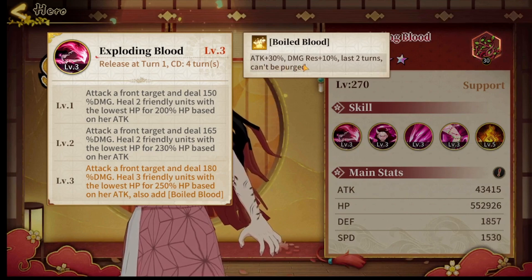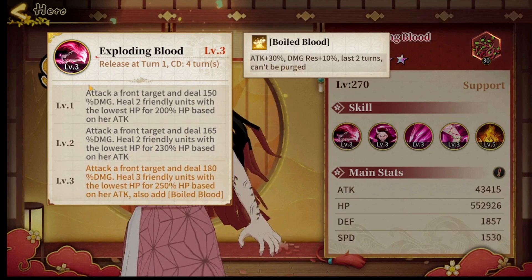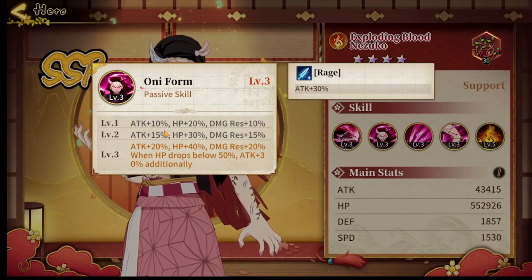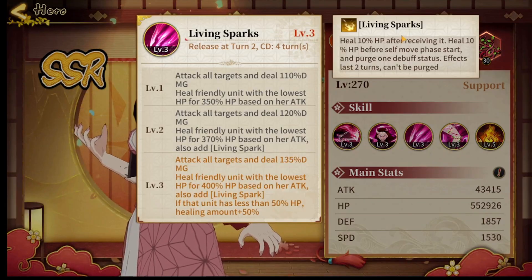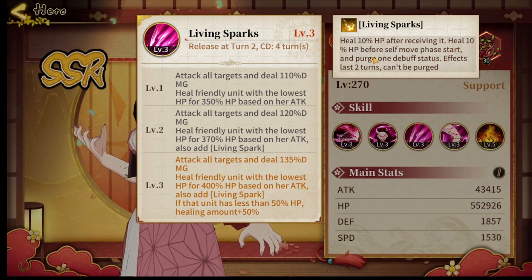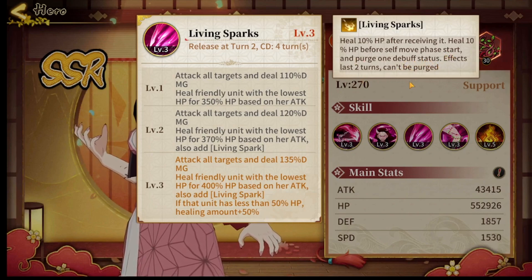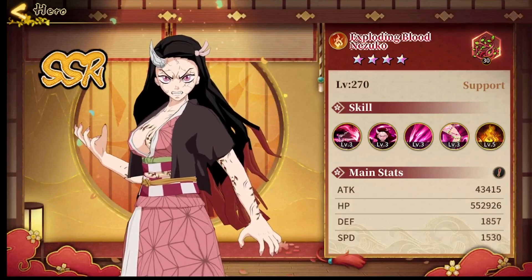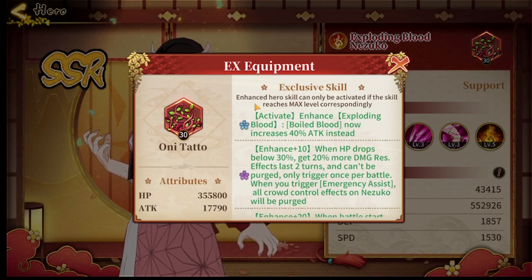Let's read her stats: attack 30, damage and damage resistance 10 — the last two turns cannot be purged. Looking at another stat: rage attack by 30, which is not bad; attacks by 10; HP plus 20; and damage resistance by 10. She also has a passive where living sparks heal 10 HP before the self move phase starts, and purges one debuff — stats last two turns and cannot be purged. That's a crazy passive skill.